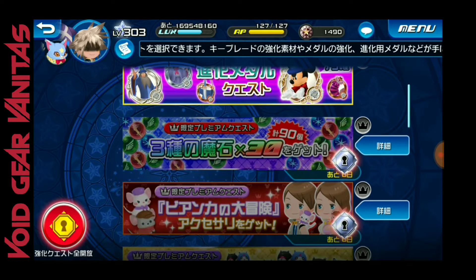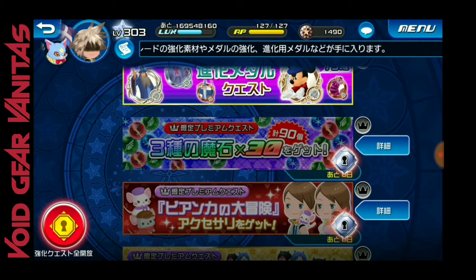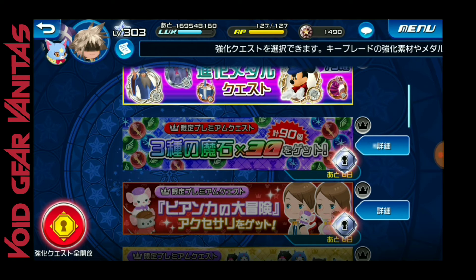We are getting 90 gems — 30 power, 30 magic, and 30 speed gems — so you can actually level up your keyblades and make them stronger, which is good. You need to have strong keyblades especially with how the meta is going now.